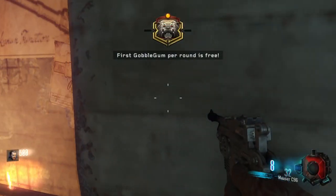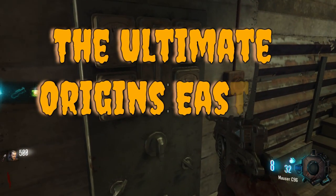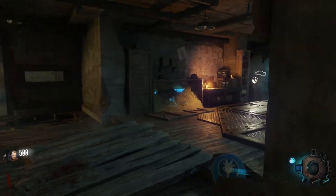Hello everyone, it's Stoomz. Welcome to my Ultimate Origins Easter Egg Strategy. And this strategy involves five phases.